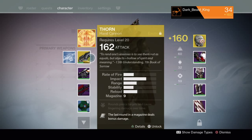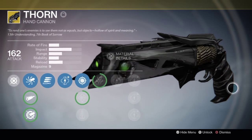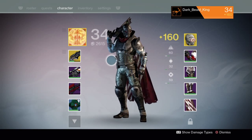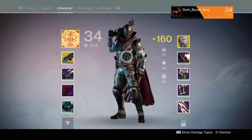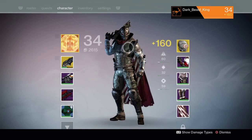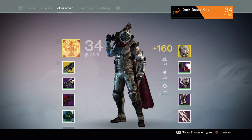I was working on a job to get the Thorn, the hand cannon. I always liked the way this pistol looked — I thought it was pretty badass. It's basically a sawed-off shotgun in size. When I logged back in, they just gave it to me. No kidding, they just gave me the gun. I also was working on getting Bad Juju, a pulse rifle with a really cool bird skull on the gun barrel, and they gave me that too because I was working on the job before the update went through.